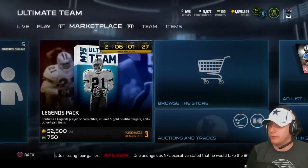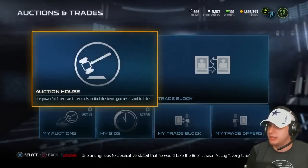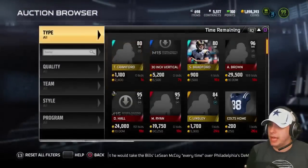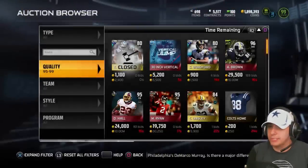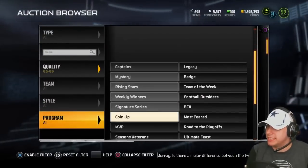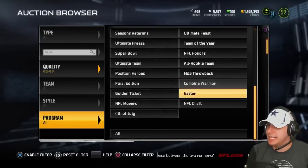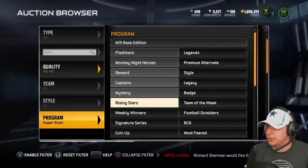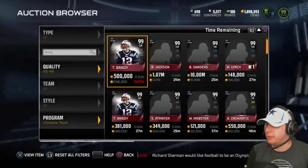Obviously these cards are going for a ton. I want to go on here and see what the Night Train and the Bo Jackson are going for right now on the auction block, because these cards — if you haven't seen the attributes on them — they are absolutely freaking ridiculous. I actually have not been online all day and have not seen what these things are going for, but I have to imagine it's just an asinine amount at this point.